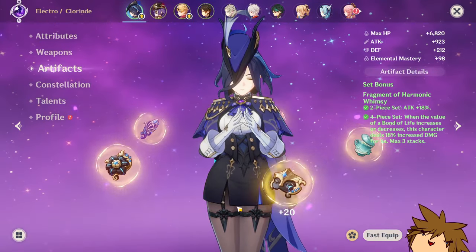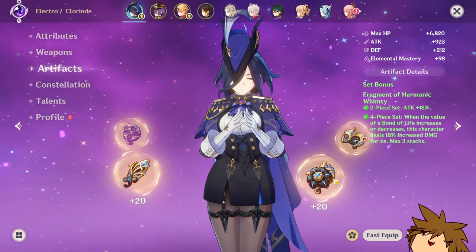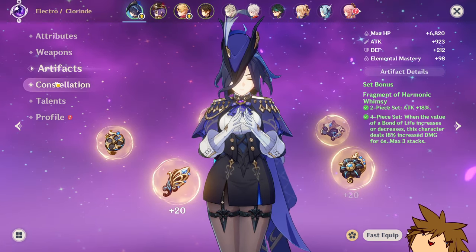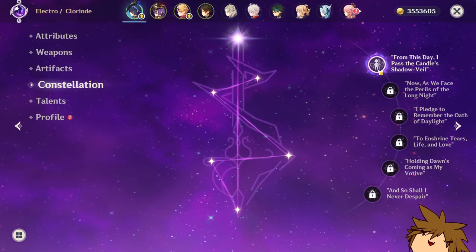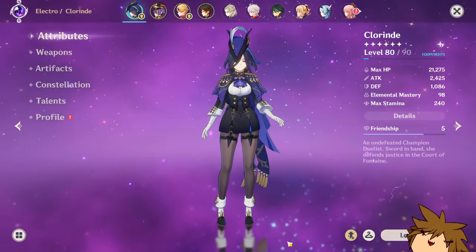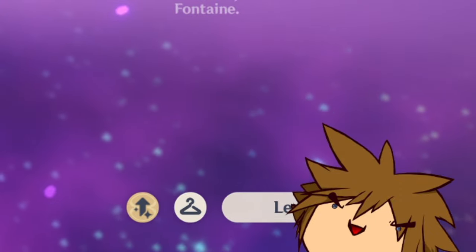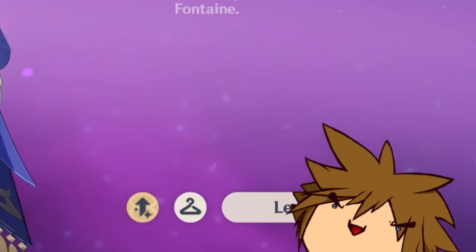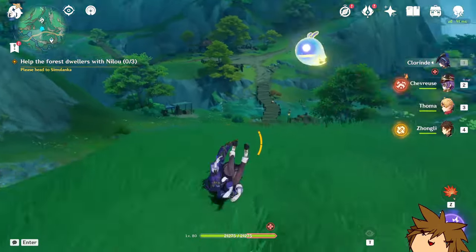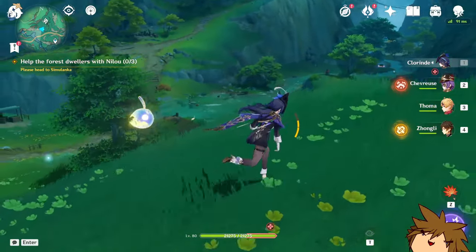My crit damage isn't the greatest right now, but slowly but surely I'll get better artifacts to replace these. Even C0 Chlorinde will work just as well — the only issue is that you won't get your full potential out of Emily. As we all know, Emily is going to be a burning reaction type of character and one of the first to really leverage burning.